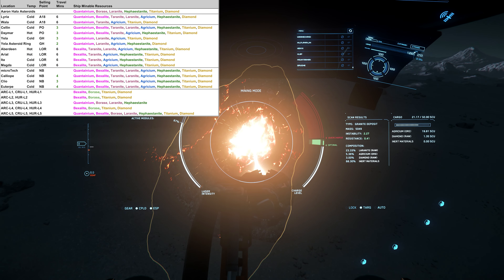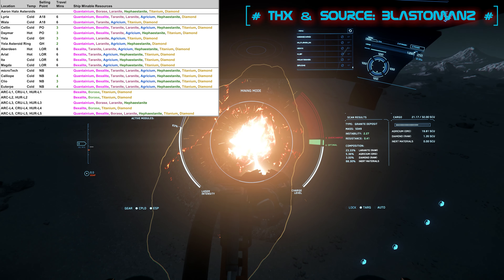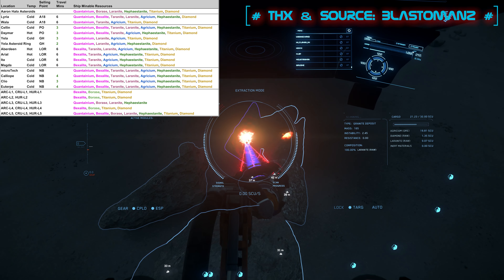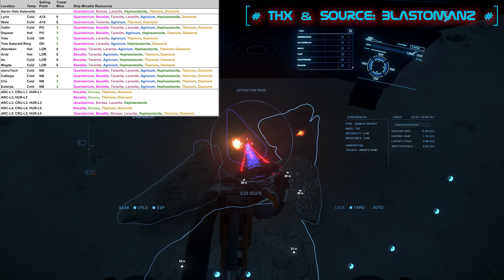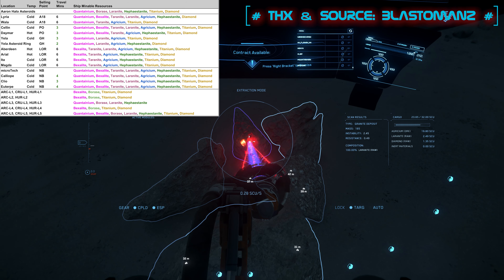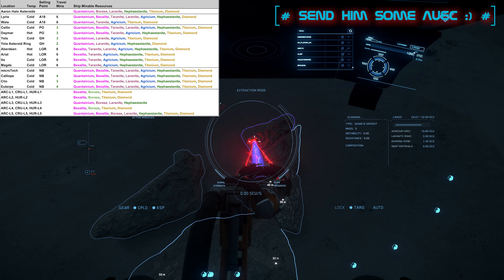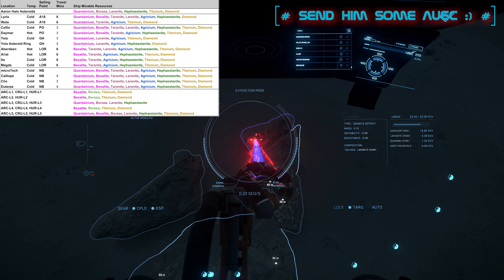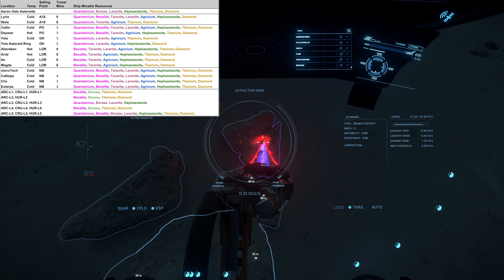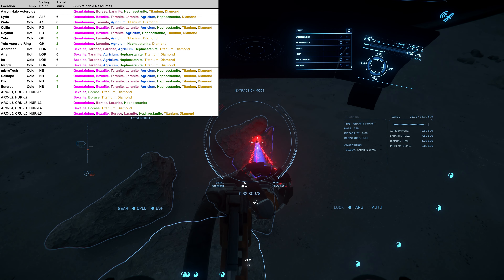There's an overview linked in the description from Blastoman2 — thanks for that. Here we can see at a glance which materials you can find where and where you can sell or refine them the fastest. The old mining rule of bringing as few inert materials as possible — unsellable dirt — applies even more in 3.12. We need the highest possible quality cargo space in the mining ship for successful and lucrative refinery orders.